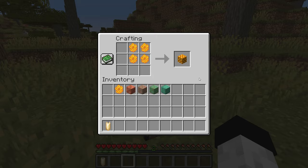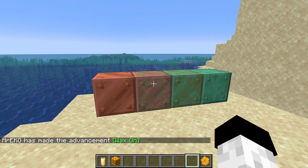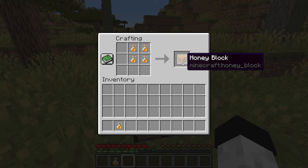Honeycomb combined with a copper item will stop it from oxidizing any further than its current state, so if there is a particular shade of copper that you like you can essentially freeze it. 4 honey bottles can also be combined to make a honey block, which is especially useful for redstone machines. 1 honey bottle will also give you 3 pieces of sugar.